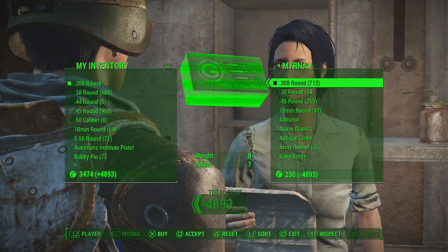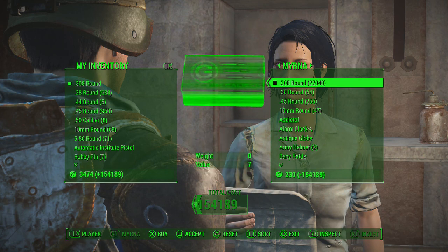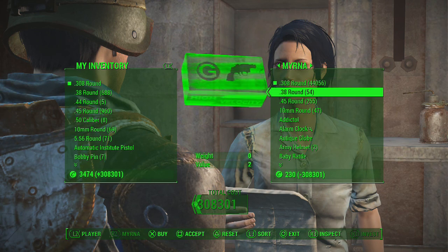So 2,400... 4,800... 19,000... 38,000... 77,000... 154,000. And now you can pretty much buy anything you want for free.